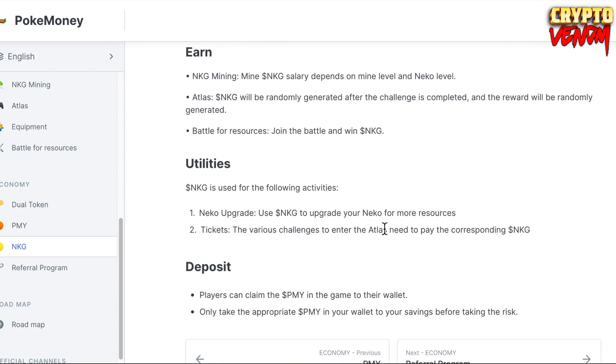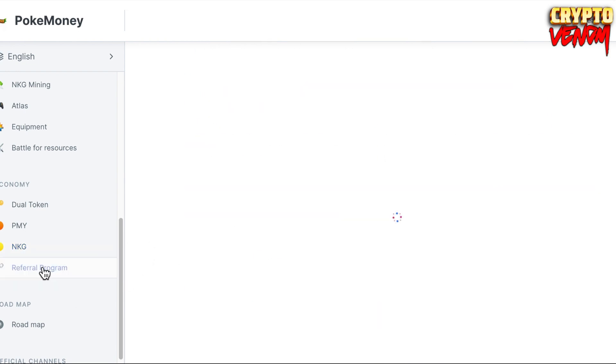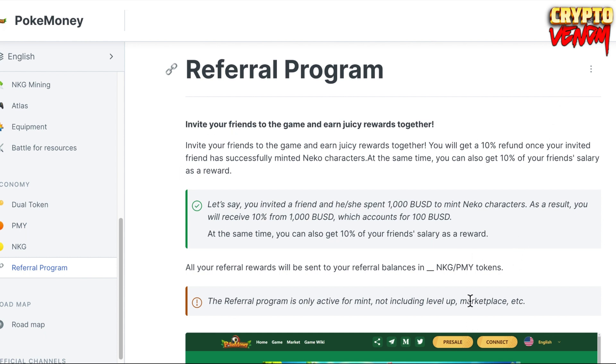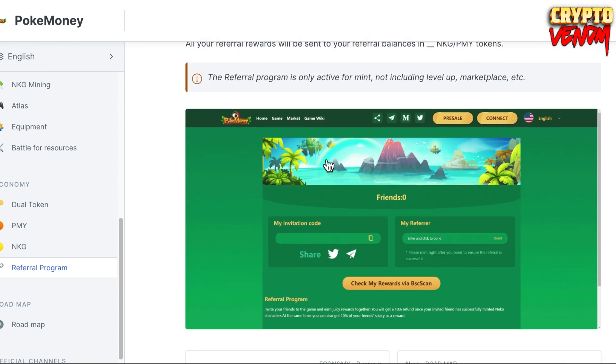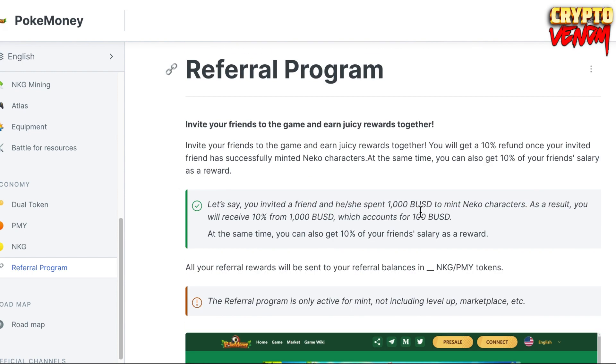They have a referral program which is great - you can invite friends and if your friend buys or mints a Neko you will receive 10% of what your friend bought. For example, if your friend mints 1000 USD worth of Neko, you will get 10%, which is 100 BUSD worth of Neko. I will put the referral link below.